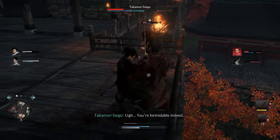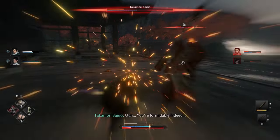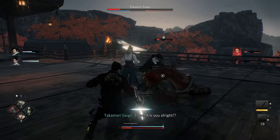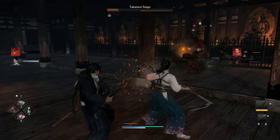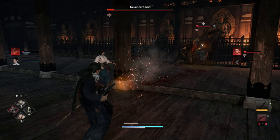After he does the palm slap, it's going to be an overhead. But sometimes he'll skip the palm slap and just go for the 3rd attack, and then you can parry it. It's whatever the boss is feeling, I guess.